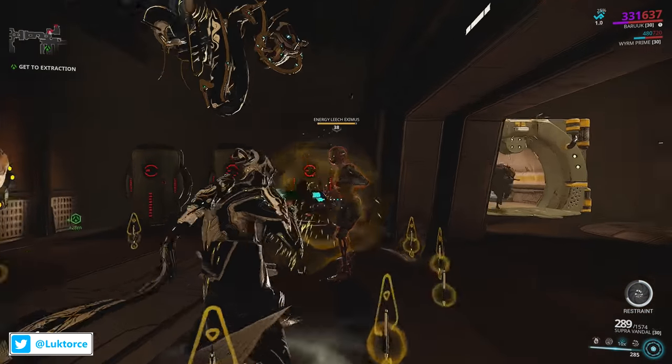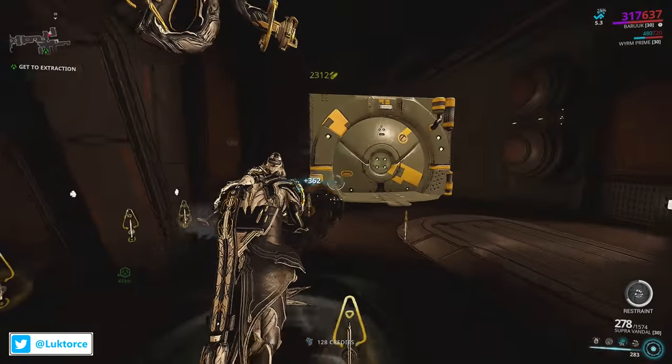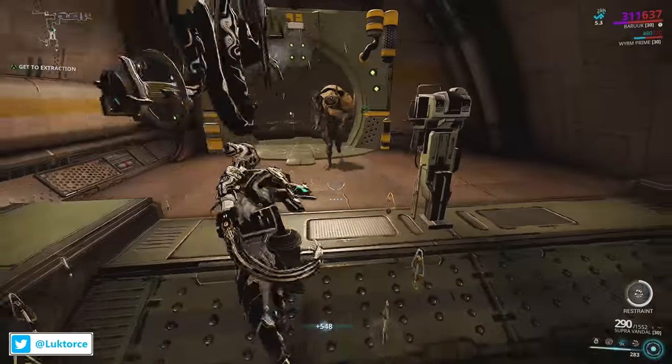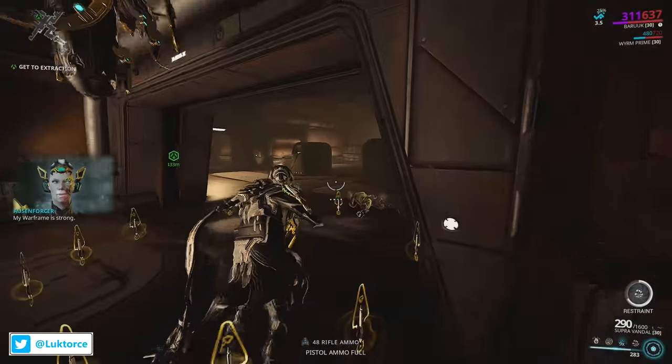Always make sure you keep in mind that Sentinels read their mod builds from left to right, top to bottom. So if you have a mod you really want your Sentinel using as often as possible, try and make sure that mod or mods are placed on the top row closest to the left as you can.